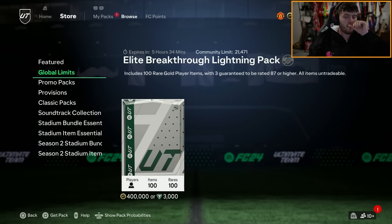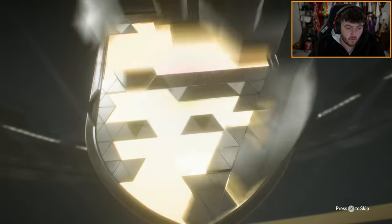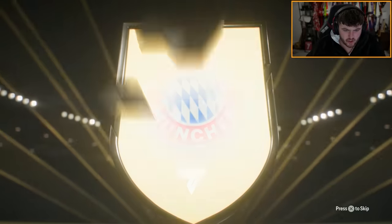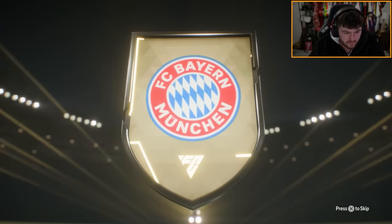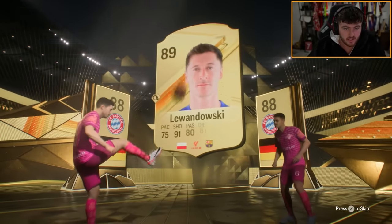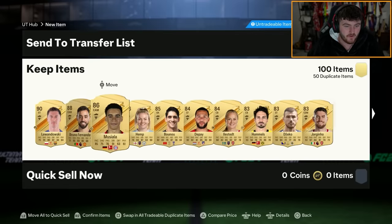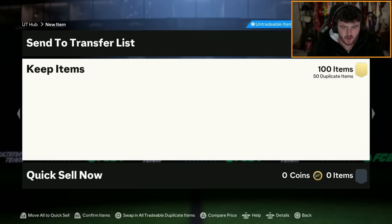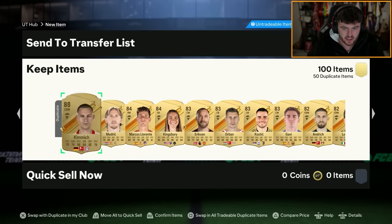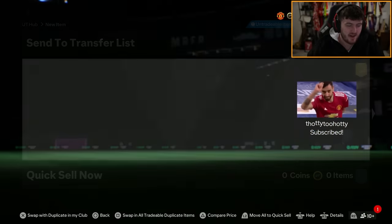I thought we'd open up another one of these on my main account as well to see what we get, since the first one was really good. No special card in this one. We do get ourselves a Joshua Kimmich, and then hoping for a De Bruyne or something. Lewandowski — don't mind, 90-rated, we'll take the fodder. I do want to try and complete Zidane as well, so the fodder is greatly appreciated. Kimmich is probably a dupe — it's okay, not insane but it's okay.